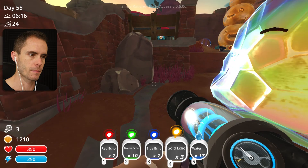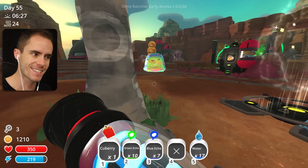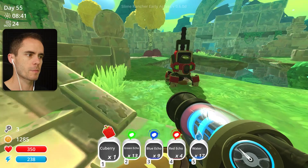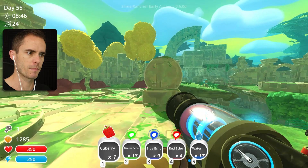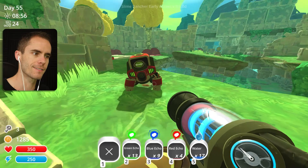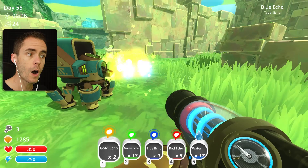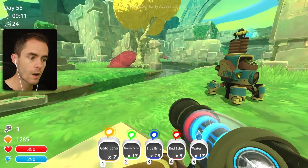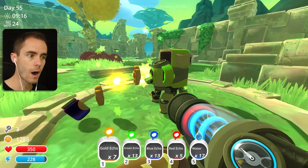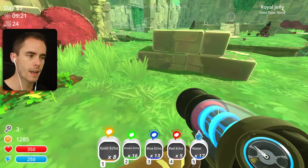I'm going to leave some of these gold echoes and red echoes behind just in case I run into a gold slime and can hit it with a Q-berry right in the face and get his gold plorts. These guys are just about done so we might as well empty them and see if we get anything good. We got echoes! Loads of echoes - that is awesome. I was not expecting all those echoes. We might even have enough echoes for our little experiment.